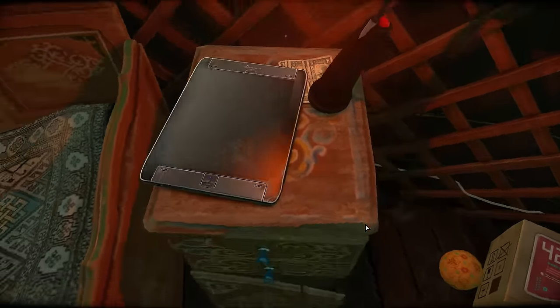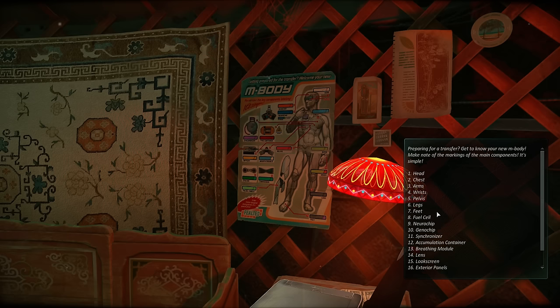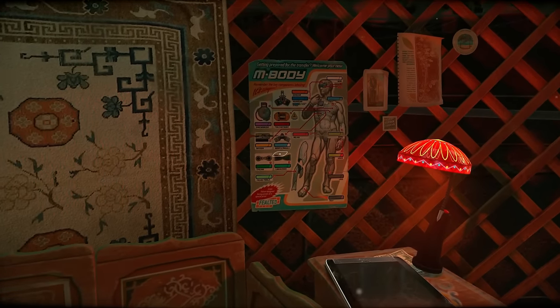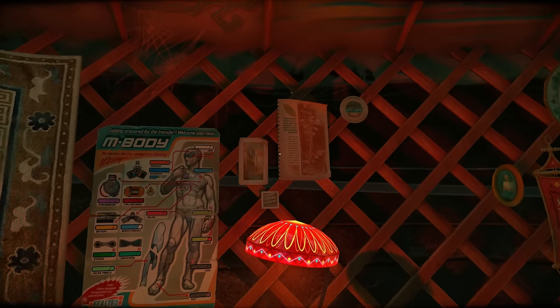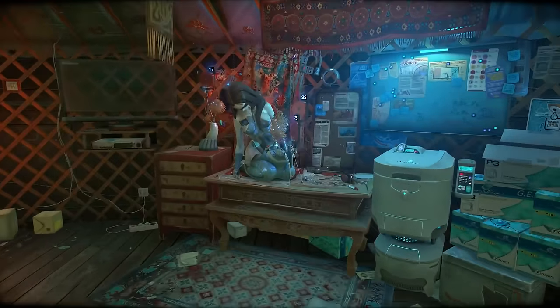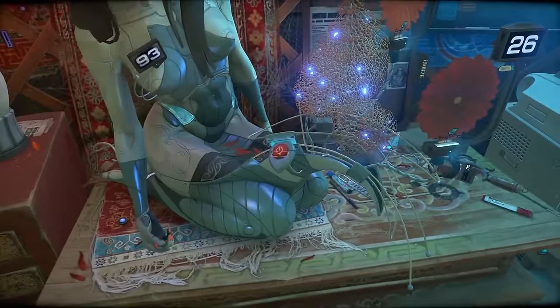This yurt is full of stuff. For example, over here you've got a sort of poster or something for the M-body — I think that's the girl over there. I've got a lot of stuff to read. Let's check out the robot.